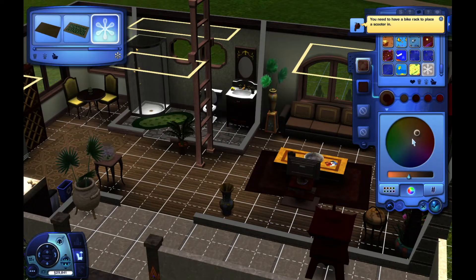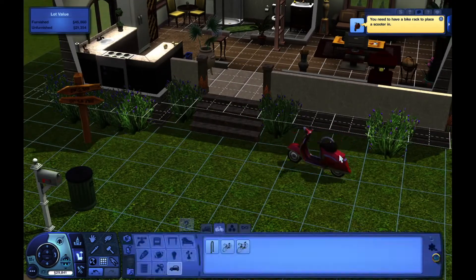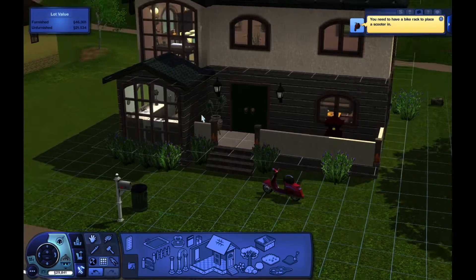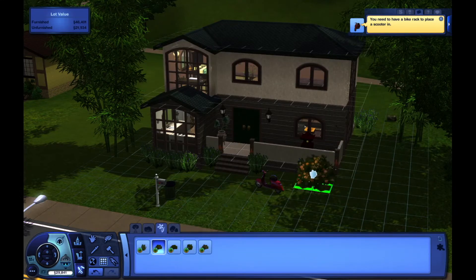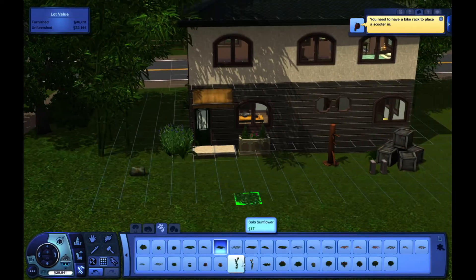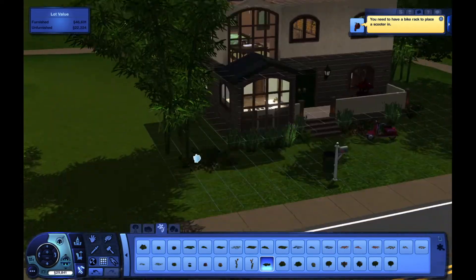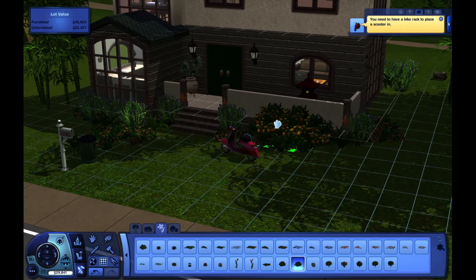If I had CC I would put even more clutter in there, but I'm pretty pleased with it. The lavender plants outside also came from the World Adventures pack, so I tried where I could to mainly use things from that pack. I apologize that this build is a bit all over the place - I didn't start with a particular room, I just looked through what was World Adventures first and built around it, so it might be a bit sporadic.